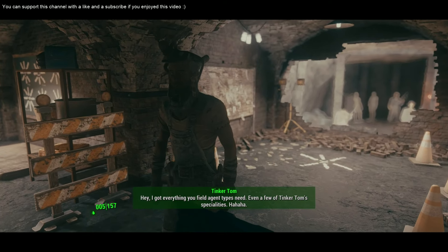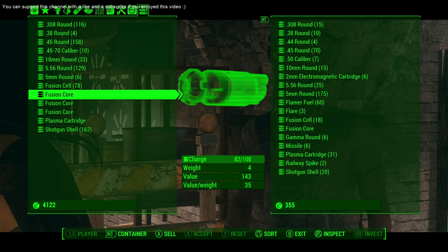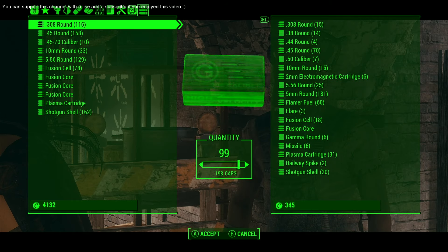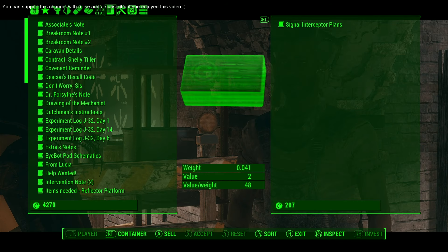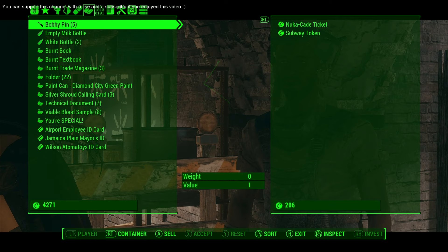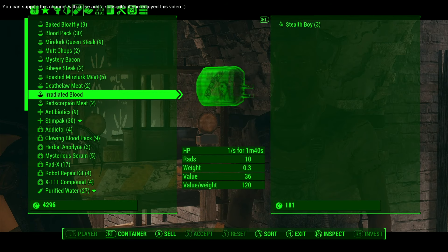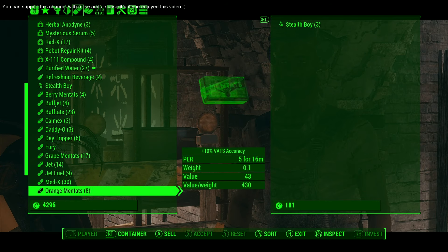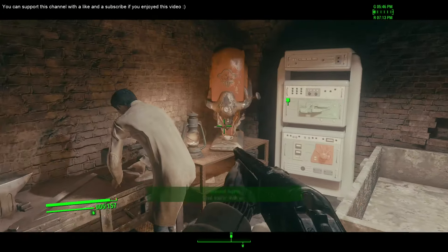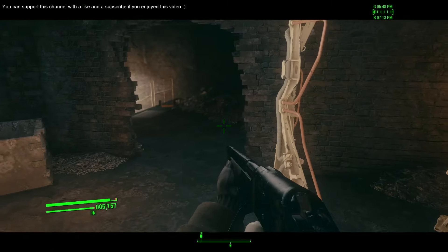Hey, I got everything you field agent types need. Show me what you got. Made a new batch of whatnots for you. Alright, let me guess - there's nothing special. I mean, it's inventory. So all I need to do is just unload a few items right there. I have a lot of stuff that I can sell here. Guys, I don't even know if it was a good idea to sell this - but it's already done, so there's not too much you can do.